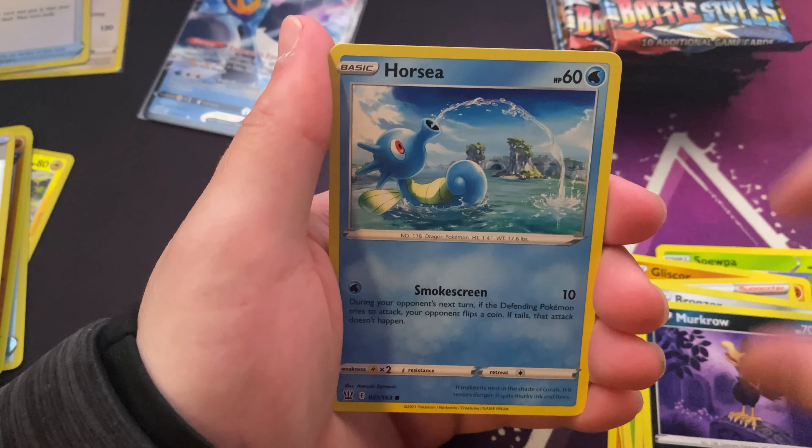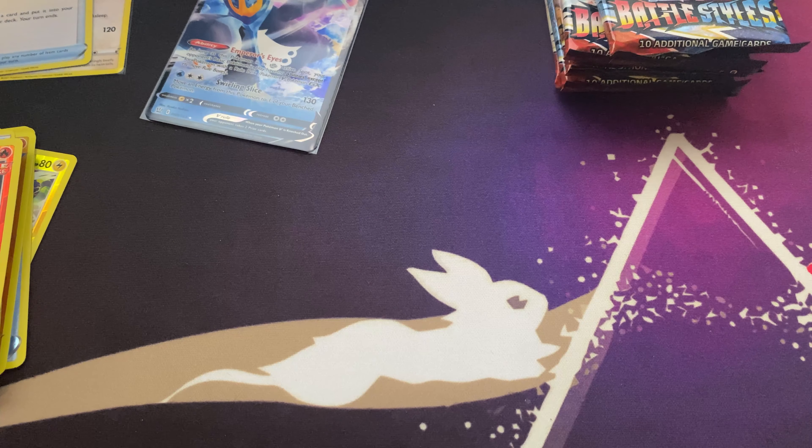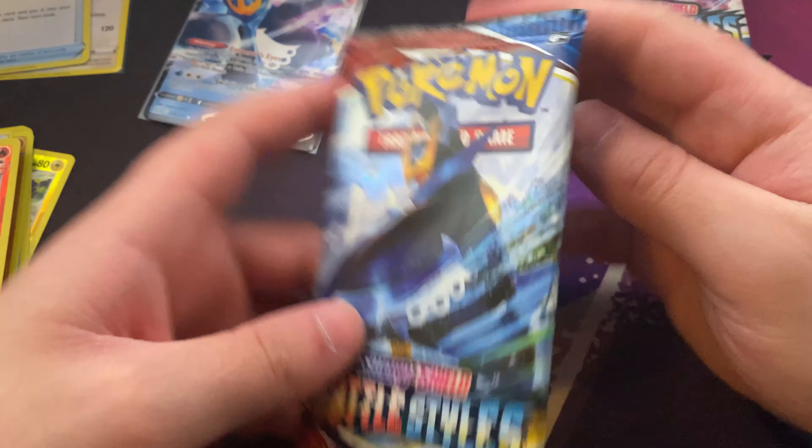Tower of Waters, Weepinbell, Cubone, Fonyard, Houndoor, Shinx, Gligar, Experience Share, Electabuzz.